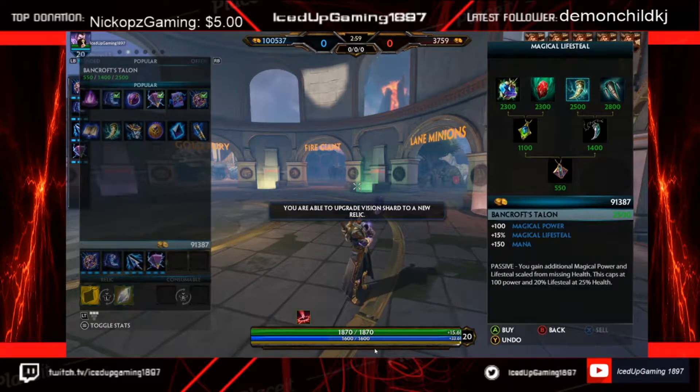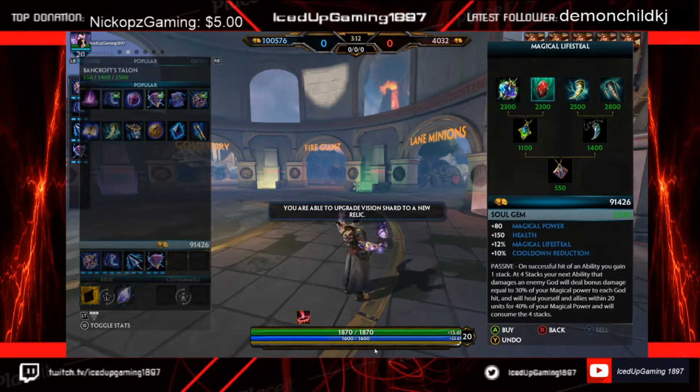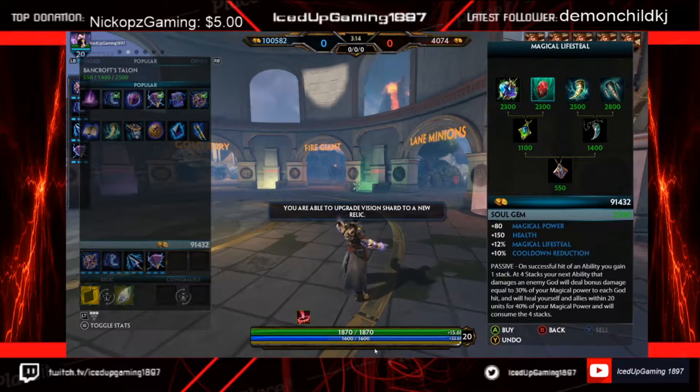For your survivability you can go Bancroft's Talon. It does give you plenty of magical power and you get more lifesteal the lower your health gets, so this item is really strong. However, personally I would recommend you build Soul Gem because eventually you're going to have to get rid of Mage's Blessing. Soul Gem gives you 150 health for a bit of survivability, it gives you lifesteal, it gives you power, and since Merlin has so many abilities he can proc Soul Gem very often, along with the extra 10% cooldown. This item will essentially replace your Mage's Blessing.